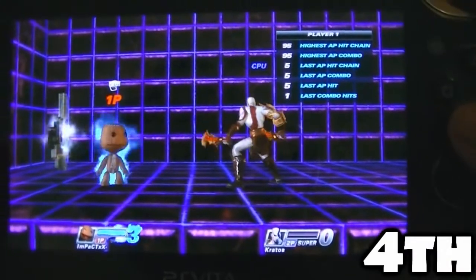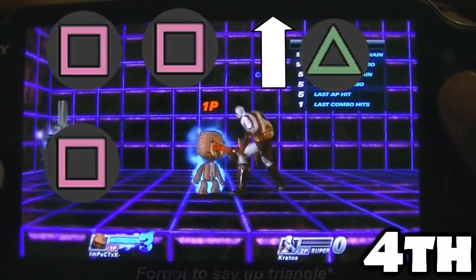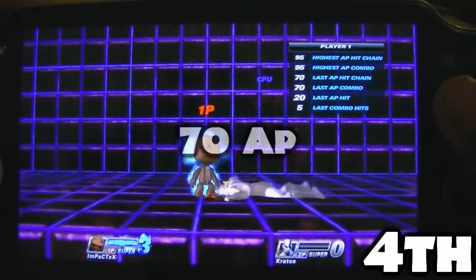An easier version of that last one is simply just going square, square, and then pressing square again as you're in the air. Like that.